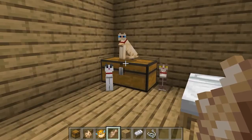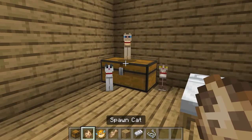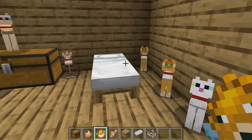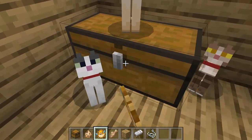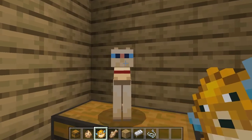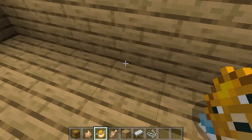Number three: many players will be pleased to know that giving their cat a puffer fish will make them get off that chest that you can't open because they're sitting on it. Additionally, puffer fish actually decrease the time it takes for babies to mature into adults.